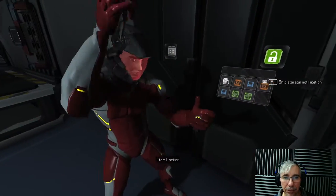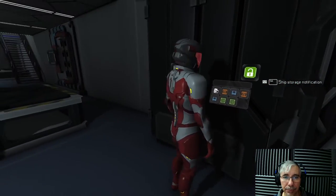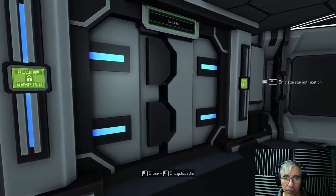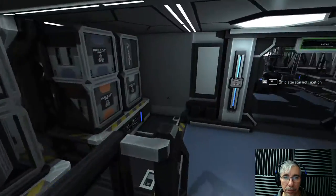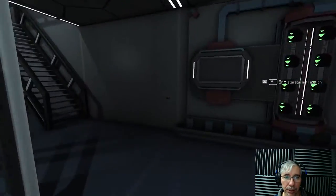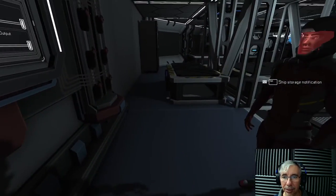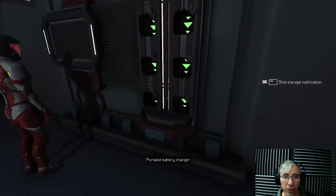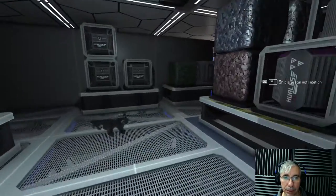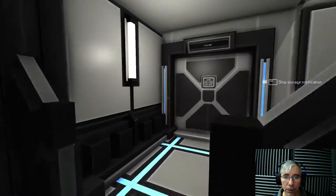How many batteries do you have now? You need at least eight. Because you're going to find a device like this in the Viper and you will have to place all the batteries there — this will be the power of your ship, because that ship works with portable batteries. That's why it's so small.